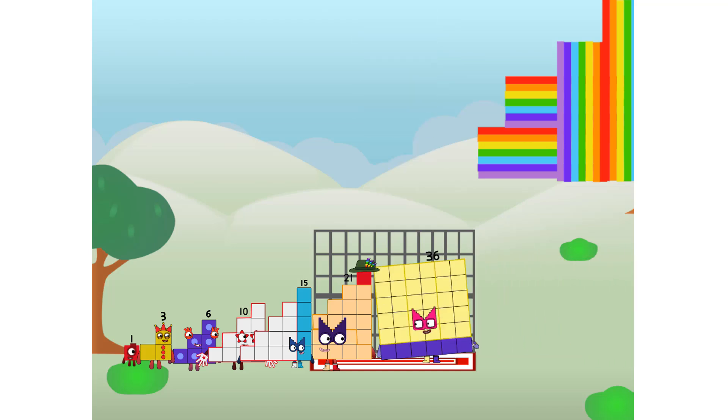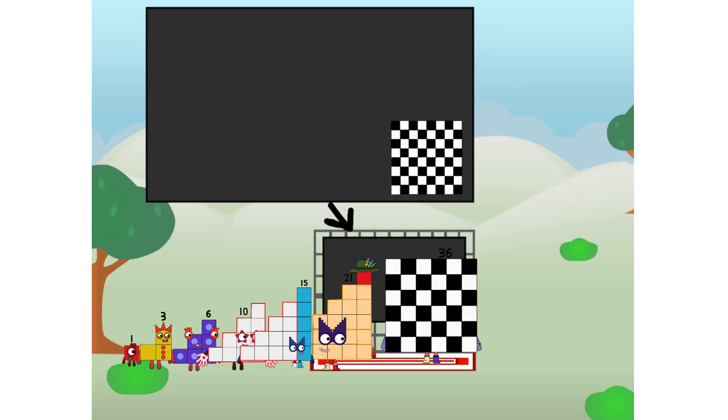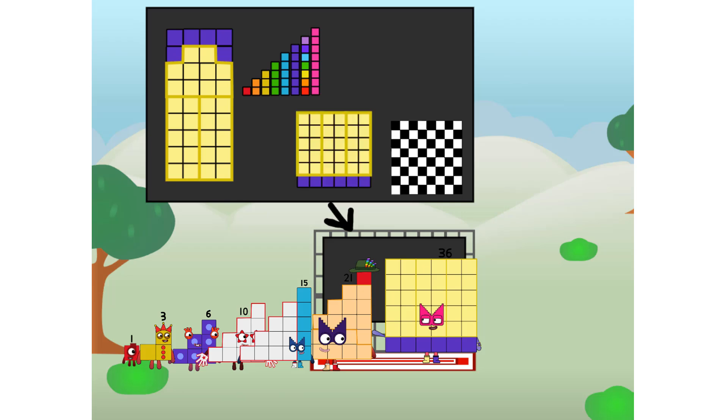There you are! This way, I've got so much to show you. I am thirty-six. And I can be a step squad, a mini chess board, a super rectangle. One plus two plus three plus four plus five plus six plus seven plus eight. Or even a square.